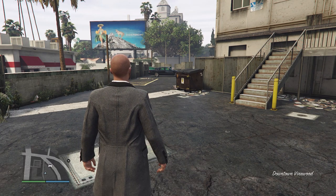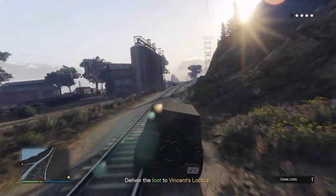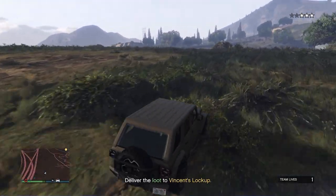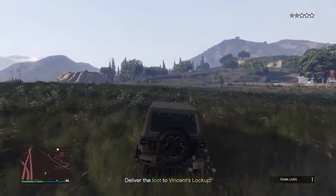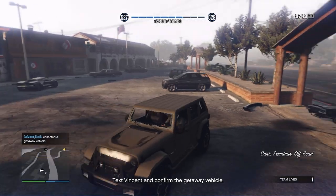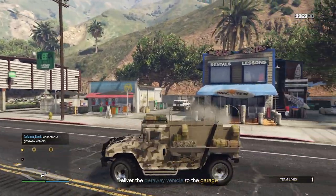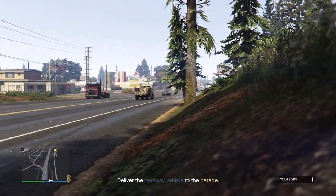Next up is Hit and Run. I would highly recommend the military car every single time. It's easy to take down in this mission and very capable off-road, which will come in handy with my preferred escape route. I've seen a few different cars from this mission — the Terminus, the Patriot Mil-Spec, and the Squaddy. It does differ from time to time, but the mission remains the same.